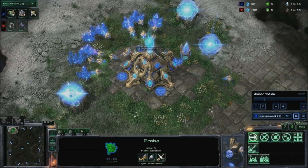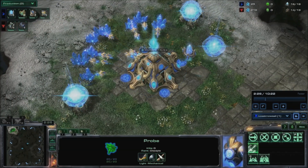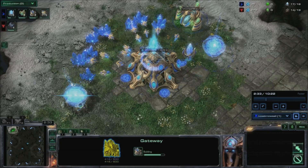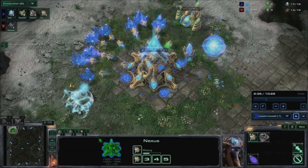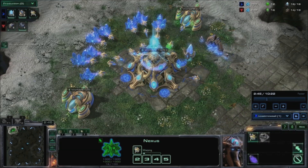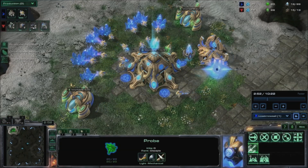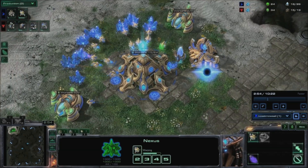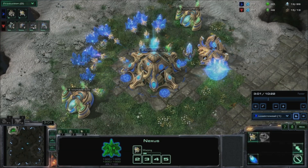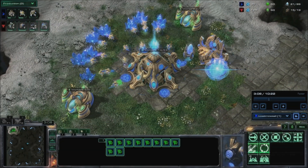Send a probe to your ramp to warp in a pylon. Chronoboost your nexus, then put two probes on each assimilator. Warp in a cybernetics core as soon as the gateway finishes. At 100 minerals, start a zealot. This zealot is for defensive purposes only and should be cancelled if there's no aggression from your opponent by the time you expand.